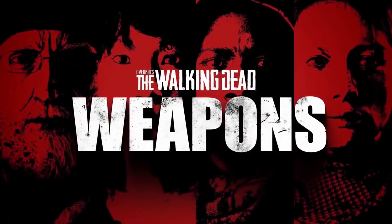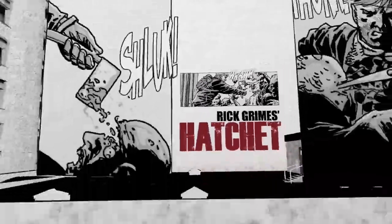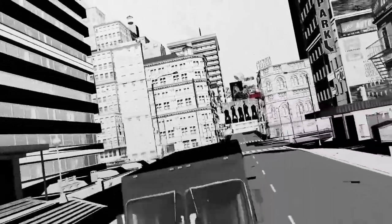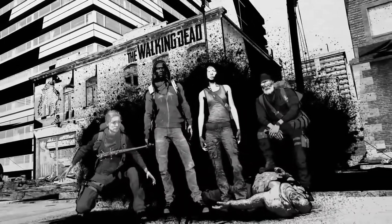Weapons in The Walking Dead. The hatchet of Rick Grimes, Michonne's katana, Negan and Lucille — the iconic characters of The Walking Dead all carry weapons that tell you everything you need to know about their owner. In Overkill's The Walking Dead, the same is true.